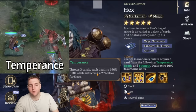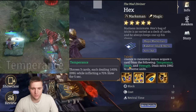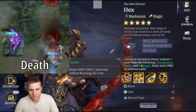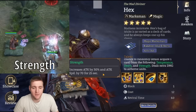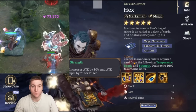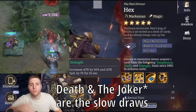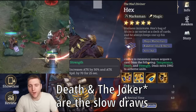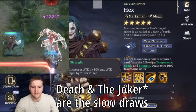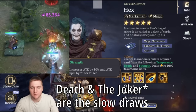Temperance throws three cards each dealing 140% damage and inflicting a 75% slow for five seconds. Death deals 500% damage one time and inflicts burning for five seconds. Strength increases attack by 30% and attack speed by 70 for 25 seconds. These are all pretty good. Something key to note is this is the animation where he pauses and draws his bow very slowly — they do take a while to trigger, and that big draw time can be a bit of a pain, but it does do a massive amount of damage.